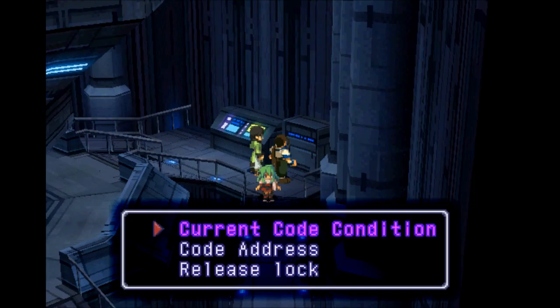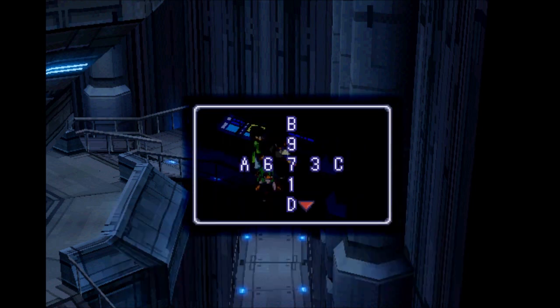Hold on. What is this one on the side? Code address, please. Alright, so... nine, six, seven, three. Oh! Okay. I need one and nine, six and three. I need two and eight, and five and four. I see it. So two and eight should probably go on A and C, and then four and five can go on B and D.